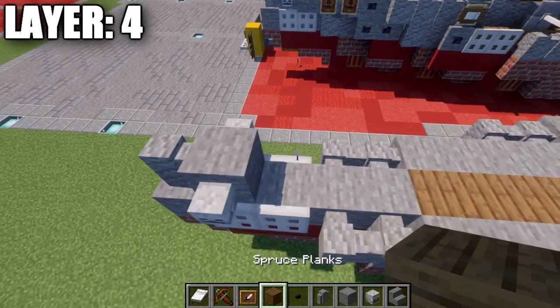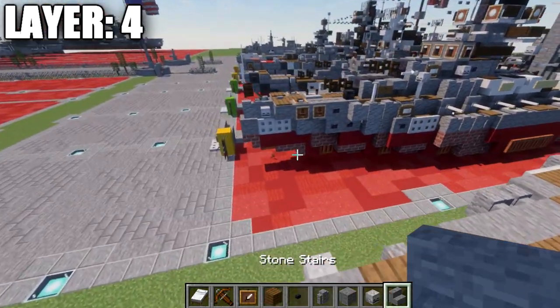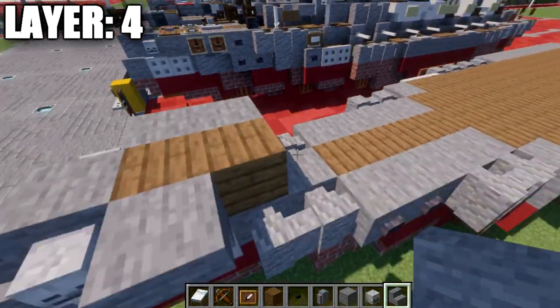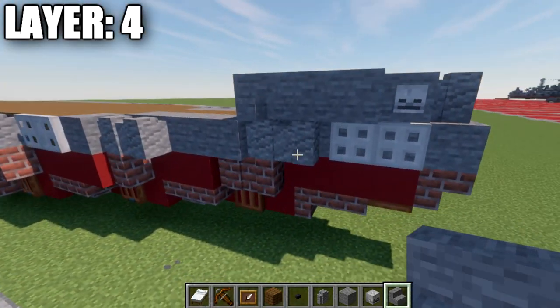We then want to place down two spruce wood planks in the center, followed by a stone upside down stair to both sides. We're going to place down a second stone stair going back, and then a stone upside down corner stair to both sides.